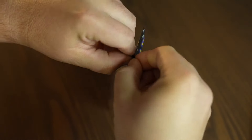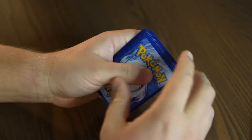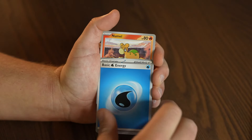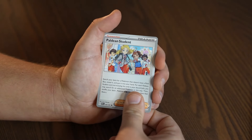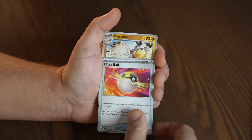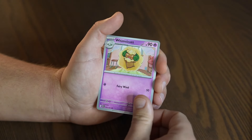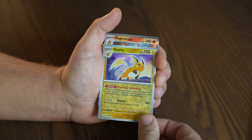Okay, let's roll. I have pulled the Beldan Fates Charizard once before and it was very, very cool — I would love to see it again. Basic Energy, Natu, Beldan Student, Cottony, Ultra Ball, Primate, Whimsicott — that's a fun card — Magmar Reverse, Raichu Reverse, and a Magmortar. We've been seeing a lot of Magmortar.